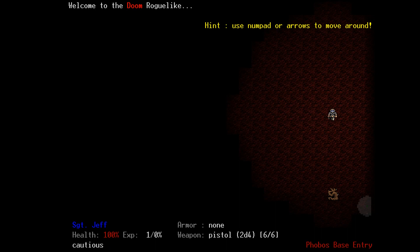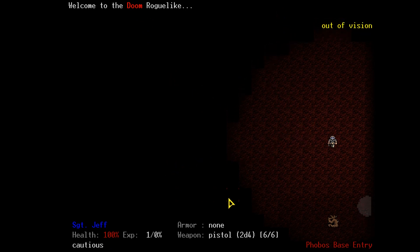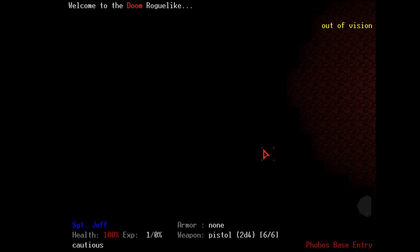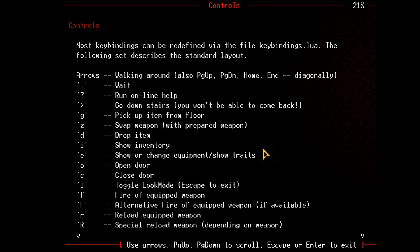You can see our little Space Marine — looks almost like a Japanese RPG-style Doom Marine. The map scrolls around him. Down here we can see our health at 100%, we're at level one with zero experience. We have a pistol that does 2d4 damage with six rounds, and no armor. We are cautious. Let's press question mark for controls. Most of these are pretty standard things — G to pick up, Z to swap, drop, show inventory.